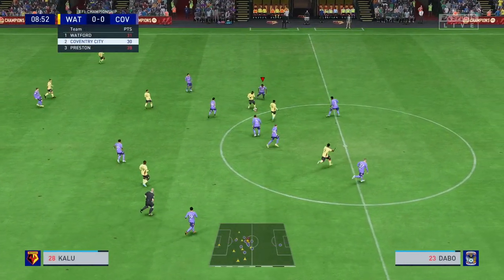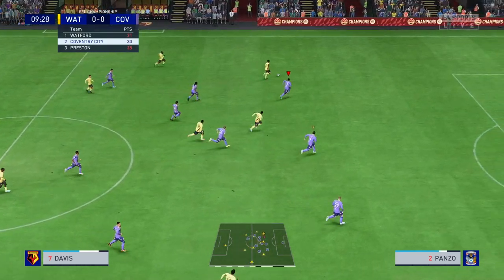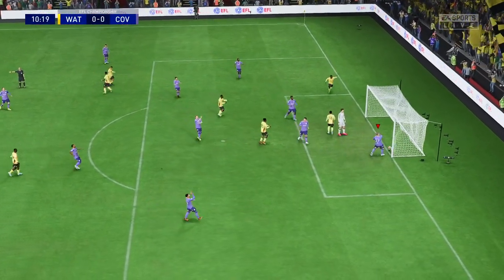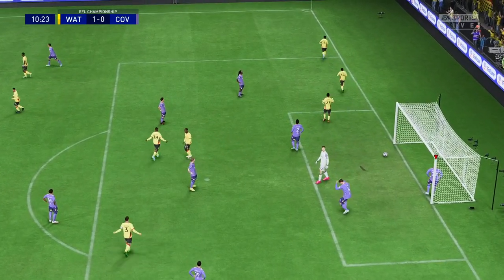Watford were quick out of the gates and first to launch an attack 8 minutes into the first half as Davis makes his way down the left wing. He plays a beautiful ball to find Kamara on the inverted run, and there's absolutely nothing I can do as his cross finds Esprilla and it's 1-0 to the home side before we can even settle into the game.